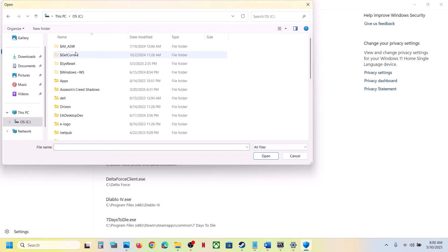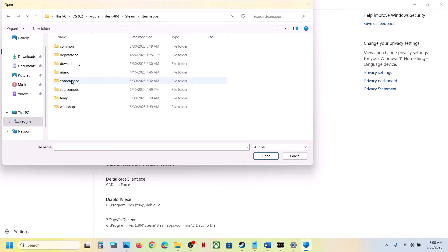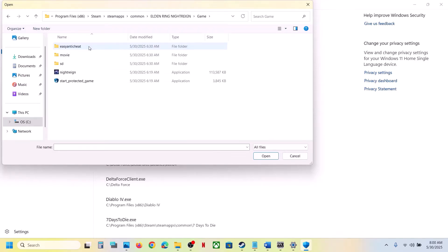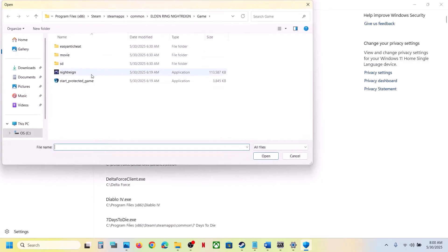If the game is installed on the C drive, open C drive, then Program Files (x86), open the Steam folder, open the SteamApps folder, open the Common folder, then open the game folder and select the game exe file. Again click on 'Add an Allowed App', browse, select the exe file, and click Open.